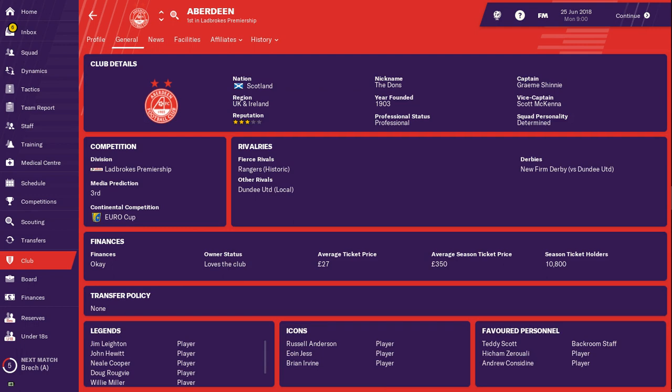The media prediction for Aberdeen is third, which I would probably agree with. If you look at the squads, I don't think you can argue that Aberdeen have a better squad than Rangers — I think Rangers do have a better squad now. Rivalries: fierce rivals Rangers, historic. Derbies: you've got the New Firm Derby with Dundee United.